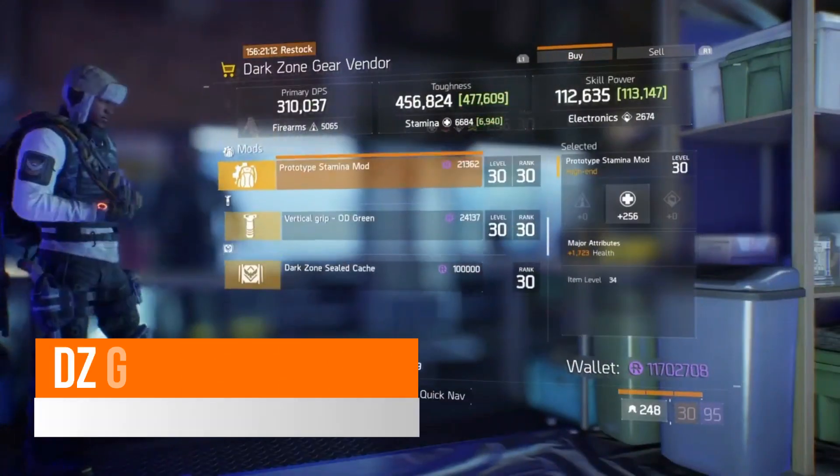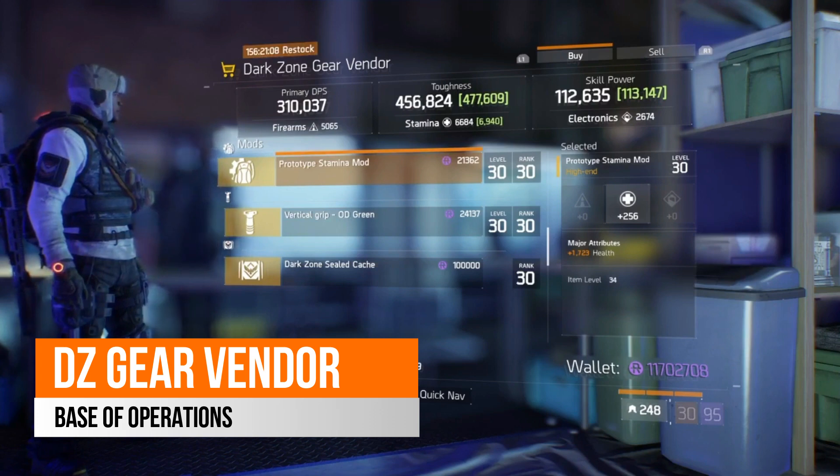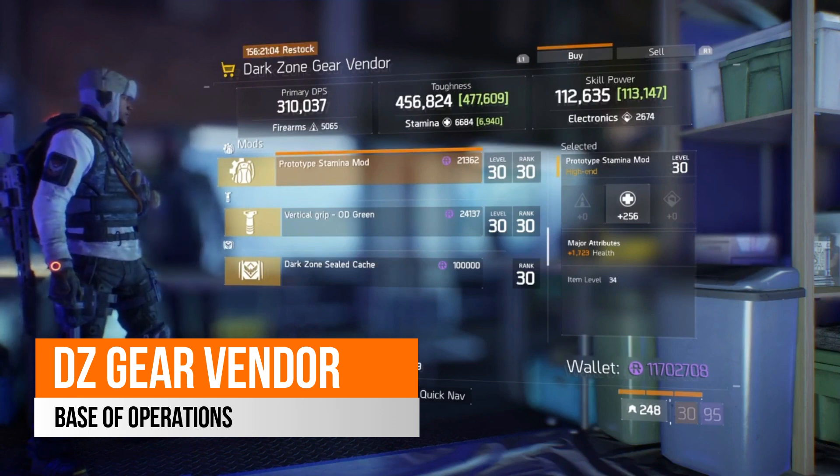The gear vendor in the base of operations this week has a prototype stamina mod at 2,560 stamina and it does come with 1,723 health.